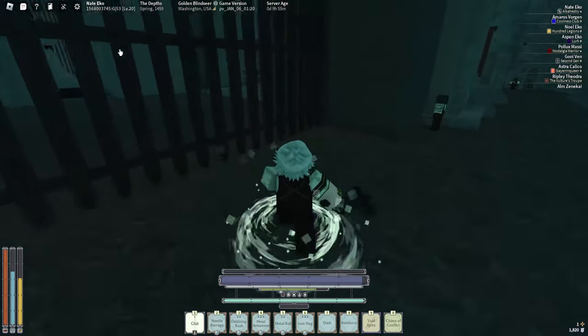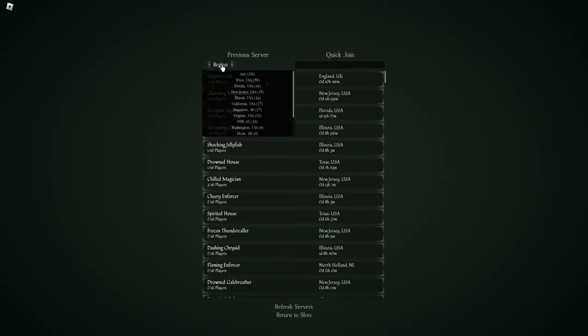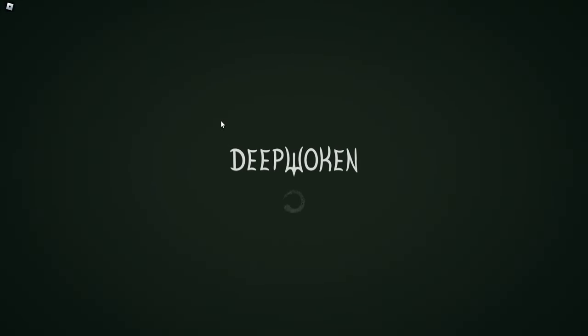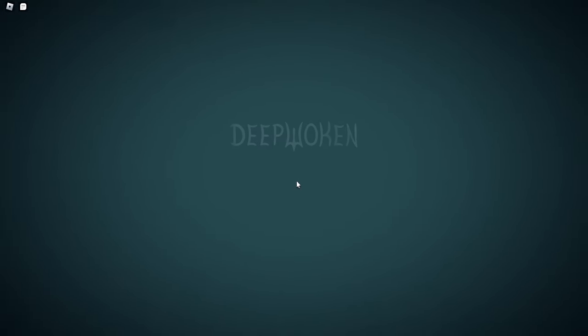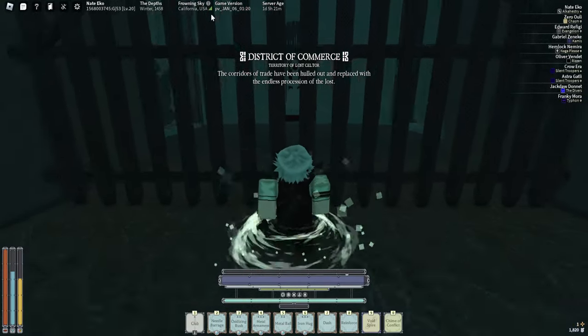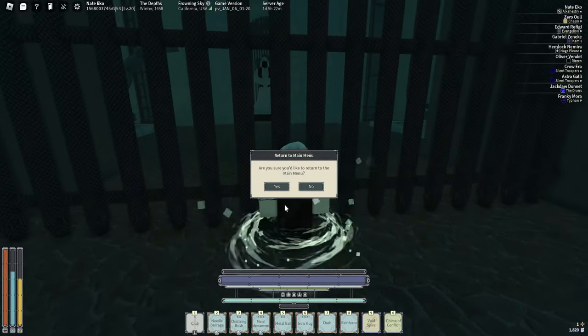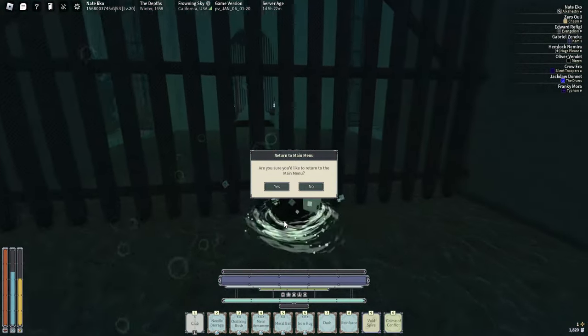When the gates are closed, return to the main menu. Select your region — I'm in NA, North America. Enter it and I suggest the smallest server so nobody will try to kill you. Join servers in your own region — do not play Deepwoken in another region because your ping will go insane. I learned that from experience.